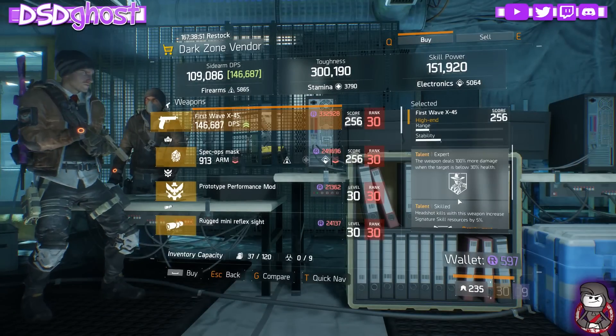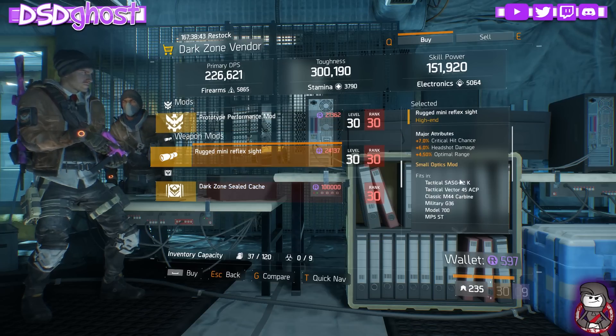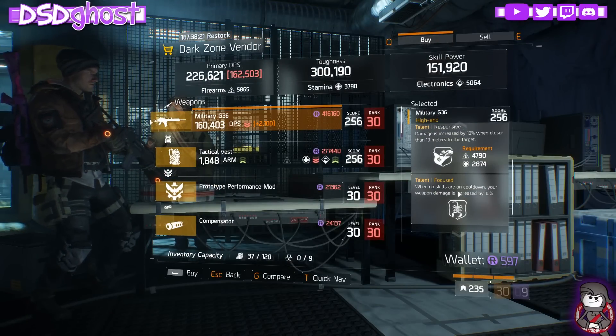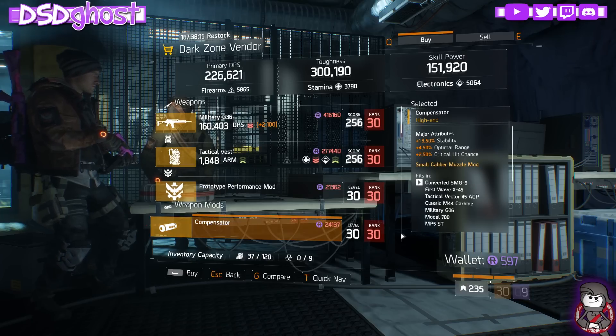West 46th Street. PX45, Expert and Skilled. Enduring Mask - First Aid Self-Heal, not bad if you don't have one. West 53rd Street. Military G36 - Fierce, Responsive, and Focused. A Robust Chest Piece, Performance Mod, Compensator.